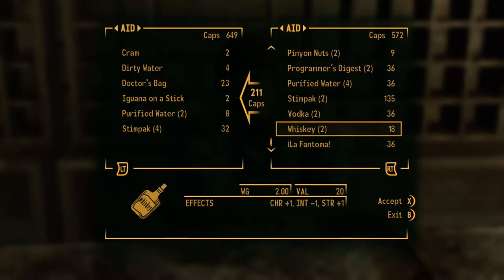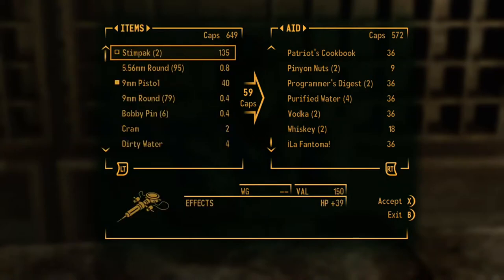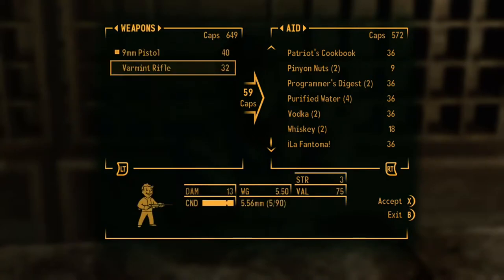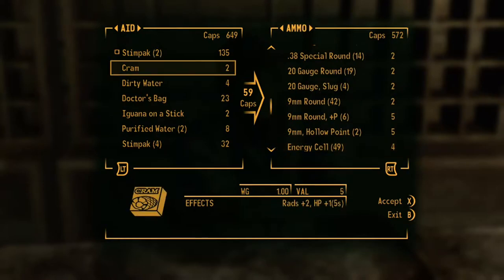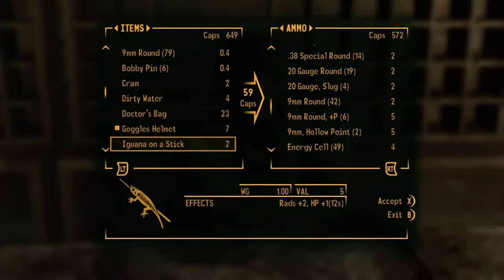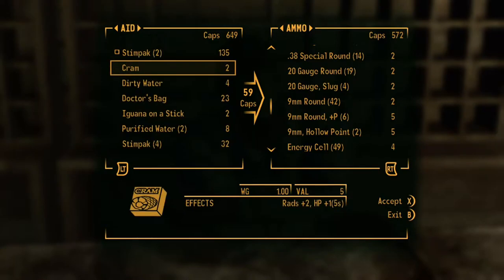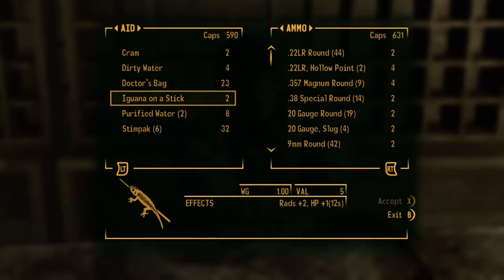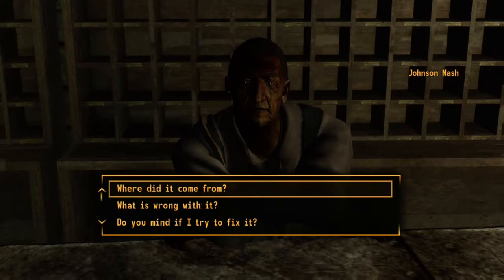So why are caps considered valuable enough to be a currency — and as a matter of fact, considered more valuable than the NCR dollar? One thing we must understand is that for something to be a currency, it doesn't have to be in the form of a money note or a coin. A currency is considered a currency because the society or group of people that uses it agrees that it is valuable.